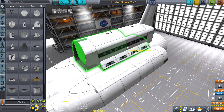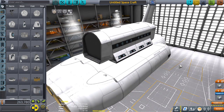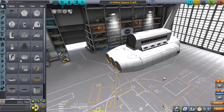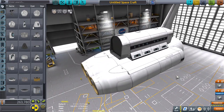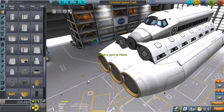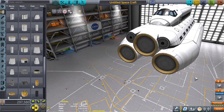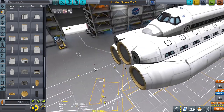This will be the crew area, because it's a mining craft and they're going to be in space for a very long time — they'll need plenty of room and supplies. We're also going to need an escape pod system on this thing somehow, along with docking and maneuvering thrusters.